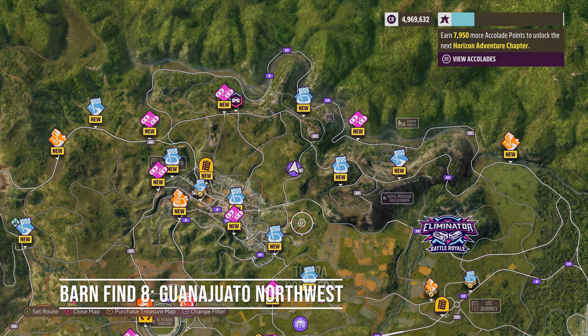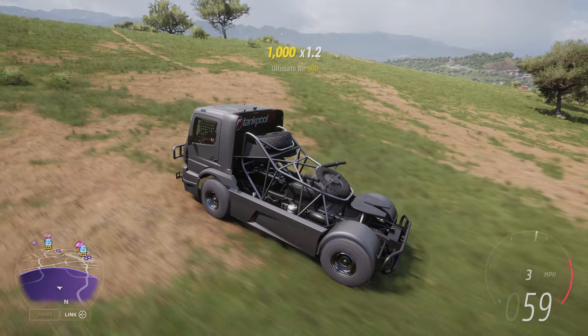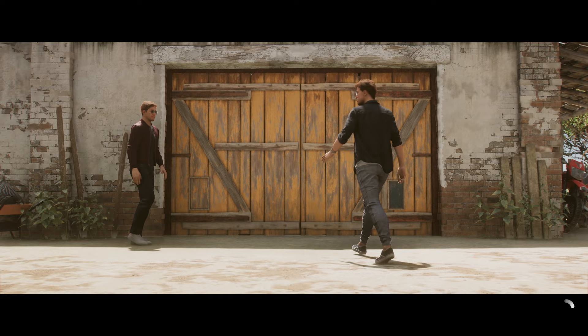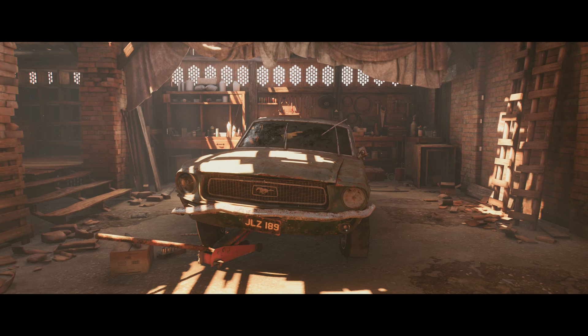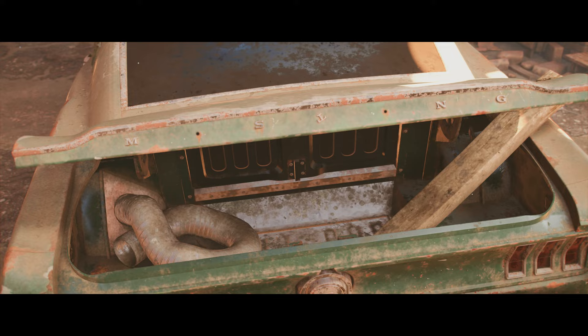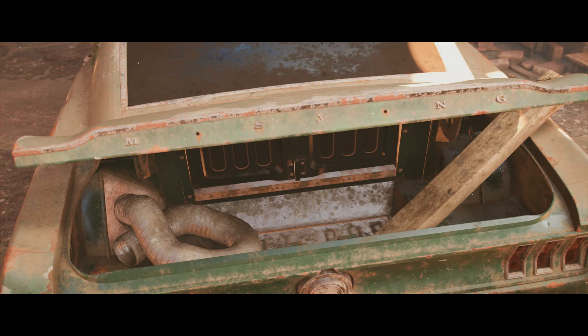And now we come to Barn Find 8, which the game teases as from a popular movie. I really thought it might be the DeLorean DMC-12. The location is north-west of the main Guanajuato city in Mexico. Is it the car Marty and the Doc drove? Nope. It is actually the Ford Mustang GT 2 Plus 2 Fastback, driven by Steve McQueen in Bullitt — a cop-thriller that really makes you wait for the legendary chase.